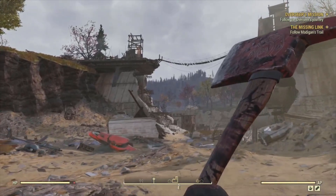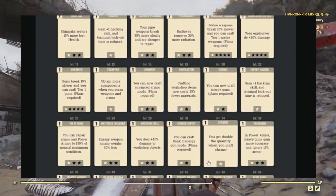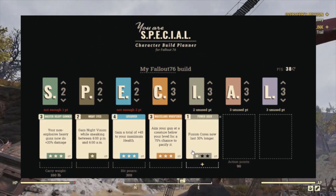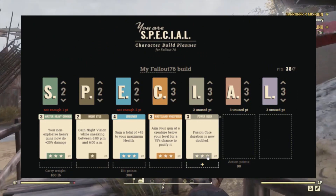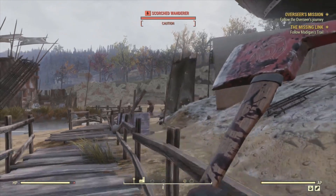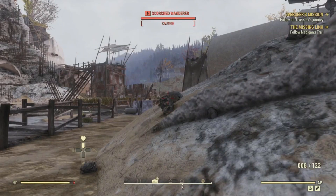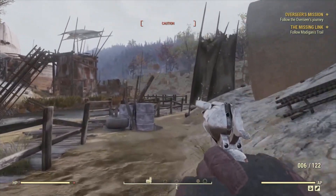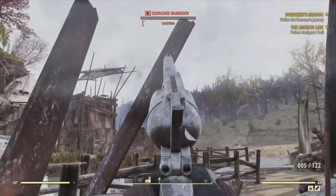In the intelligence category at level 50 you will unlock the perk Power User. This one is a must-have if you like to use power armor, as this perk makes fusion cores last 30% longer at rank 1, 60% longer at rank 2, and at rank 3 it doubles the durability of the fusion core making it last twice as long. I think this is an absolutely brilliant perk which you definitely need if you love using power armor in Fallout 76. If you don't use power armor, obviously do not get this perk.